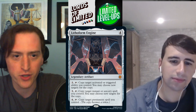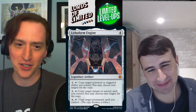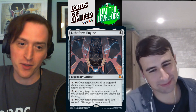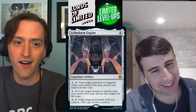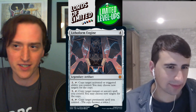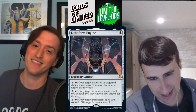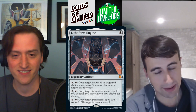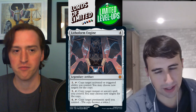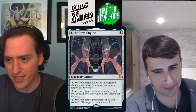Lithiform Engine — four mana legendary artifact. Pay two, tap: copy target activated or triggered ability you control. Pay three, tap: copy target instant or sorcery you control. Pay four, tap: copy target permanent spell you control. It's too clunky. You'd take it pack one and build around it, but generally it's not a bomb — even as a build-around it's a little dicey. C+ build-around.